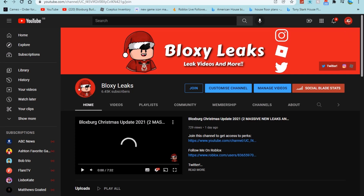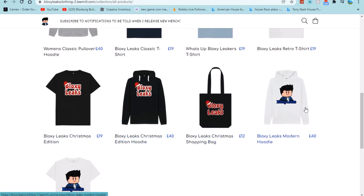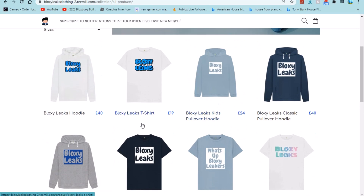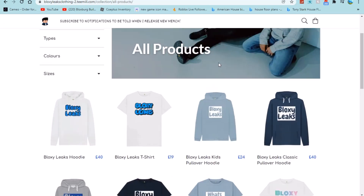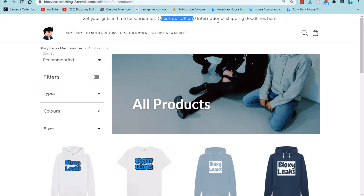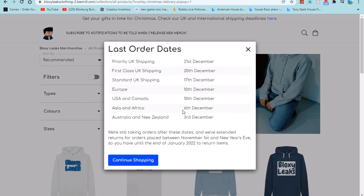Happy 2nd of December! We also have brand new channel merch — Christmas merch and modern merch including retro t-shirts and normal t-shirts, great for the Christmas season. We do have shipping before Christmas, so here are the last order dates: UK is the 21st, Australia and New Zealand is the 3rd, Asia and Africa is the 6th, USA is the 10th, Europe is the 10th, and standard UK shipping options are the 17th, 20th, and 21st. Order before then and I'll see you in the next video!